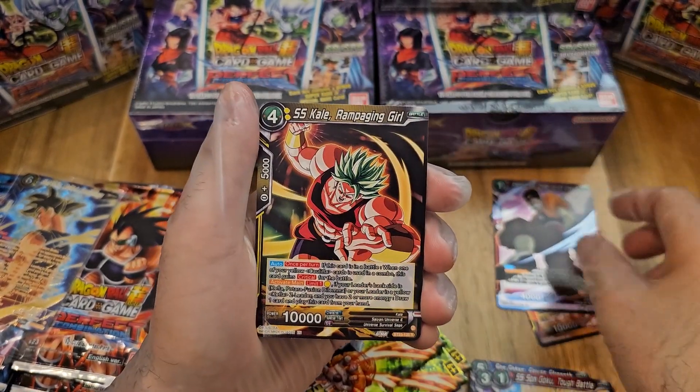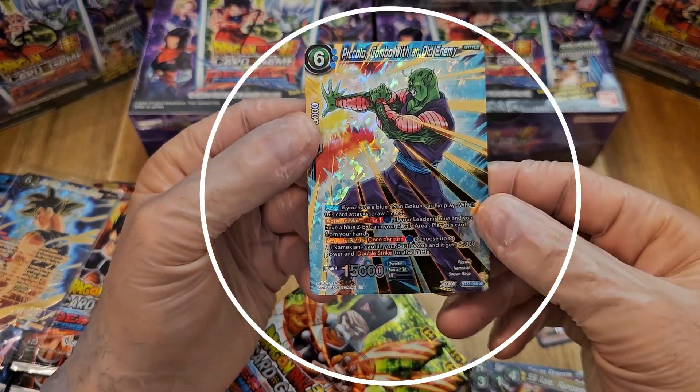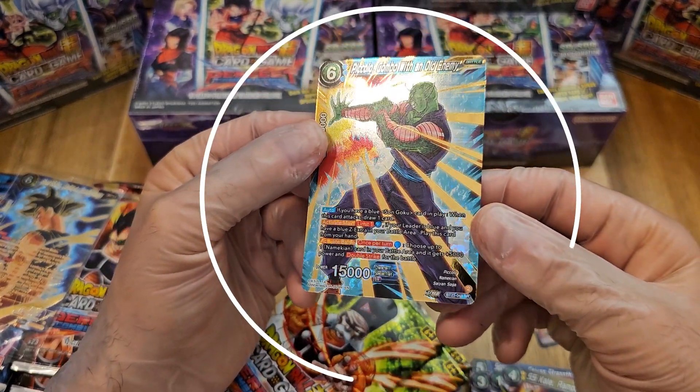Android 20 is our foil for the pack. And we did get — Piccolo, Combo with an Old Enemy. Super rare!